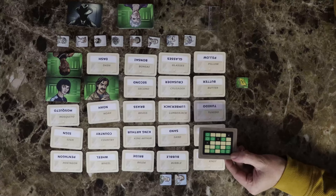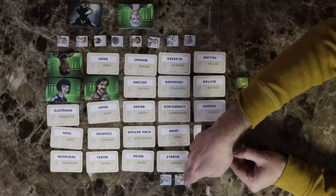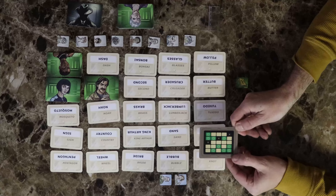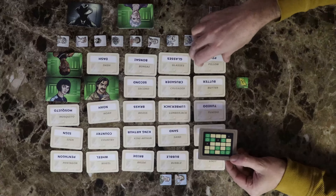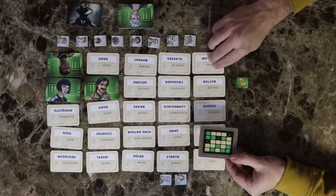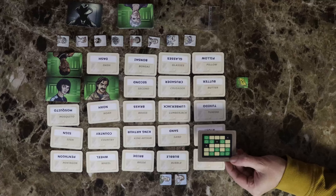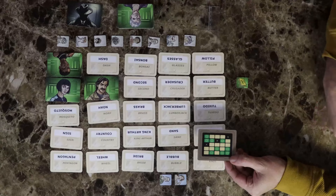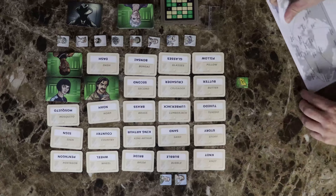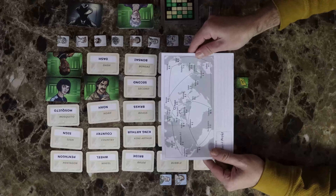There are two blue timer tokens which can be added in addition to the other nine if you find you're struggling to finish in nine turns or less. The cards in the grid are double-sided, so if you lose it's easy to simply flip the cards over and try again. Once you complete the standard nine token mission, you're able to try more challenging missions by adding or removing timer tokens based on the mission map in the game box.